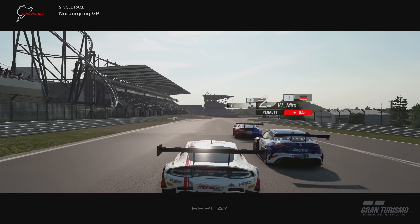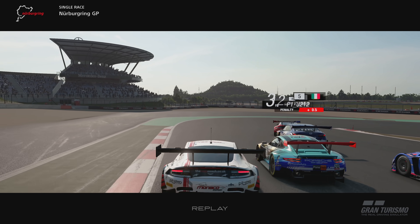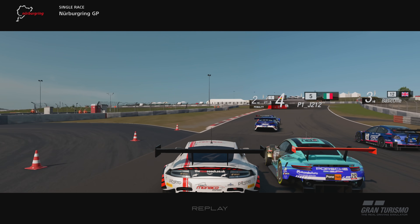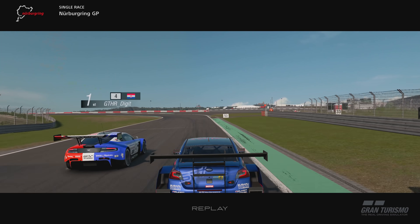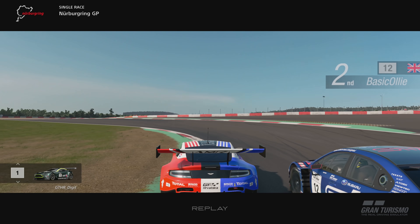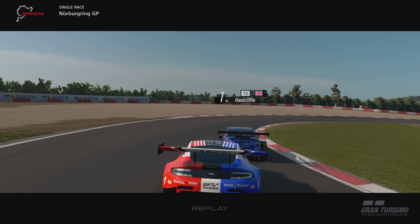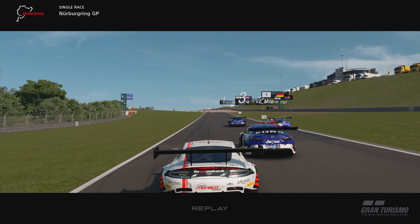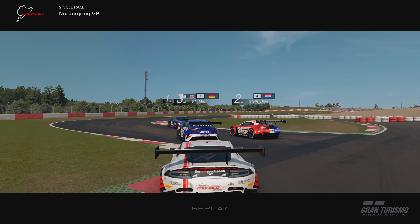And then these two boys here — they're just fighting for the slipstream of Digit, and Miro just managed to keep his car there. This is where the Italian goes into the back of Miro, and then Maxim and the Italian are fighting going through this corner. The Italian does get a one-second penalty — probably deserved. It wasn't malicious at all, but if you make contact and cause someone to lose a position, you do have to get a penalty of some sort. That was me making a move around the outside of Digit there — really loved that.